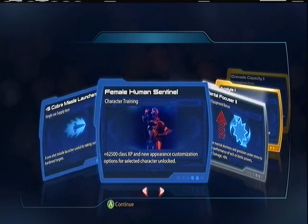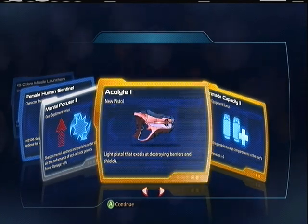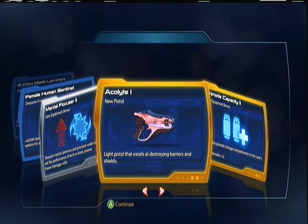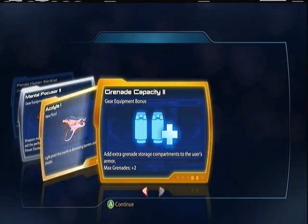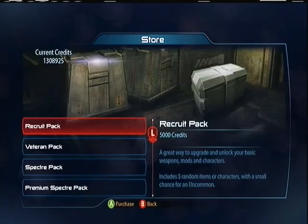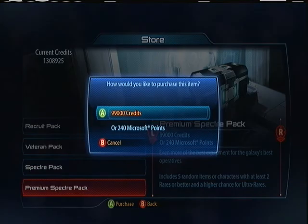Cover Missile Launchers, Female Human Sentinel, Mental Focuser two, Acolyte one. This gun is pretty good against anything with shields and barriers — like the description says, it's a light pistol that excels at destroying barriers and shields, and it shoots out warp bombs, so that's pretty cool. Grenade Capacity two. No new classes yet, no ultra rares yet.